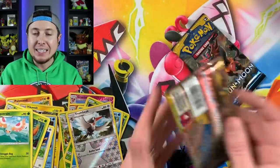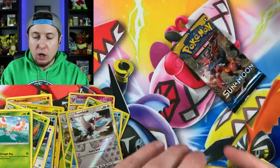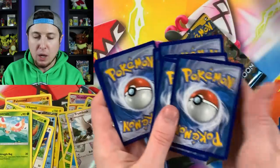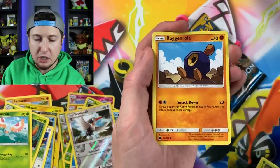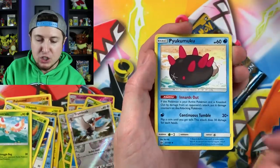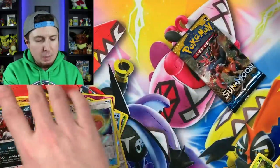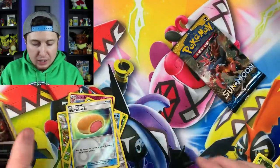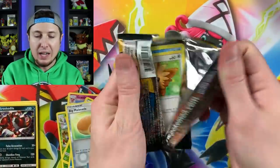Two booster packs left out of the Sun and Moon base set. A lot of people are looking for the Secret Rare Ultra Ball - probably the most wanted card from the Sun and Moon set. It is a very playable card and a very collectible card as well. We got Cosmog, Energy, a big donut, another big donut, and a Crocodile Holo. How many holos have we gotten so far? One, two, three - actually not bad. That's actually pretty good pulls, to be honest with you.